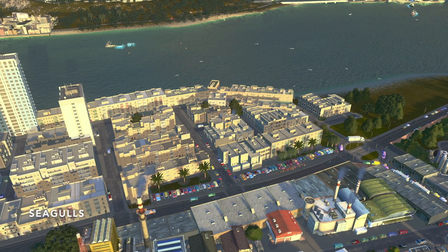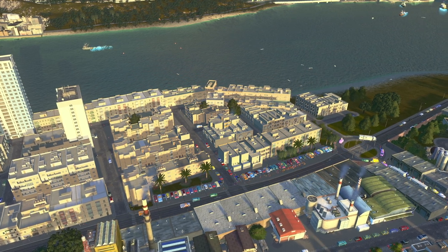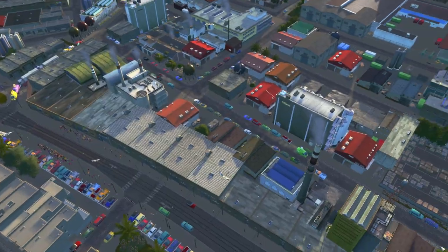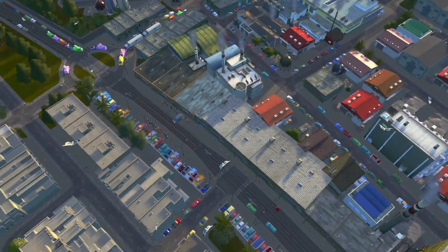The next tip might seem a little odd, but I do recommend using the No Seagull mod, simply because the amount of seagulls that can spawn in your game looks really unrealistic and it's kind of an eyesore — so let's get rid of the birdies.